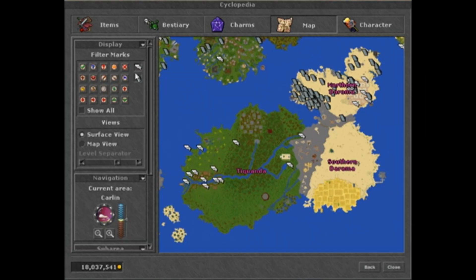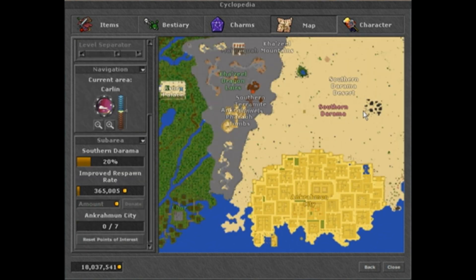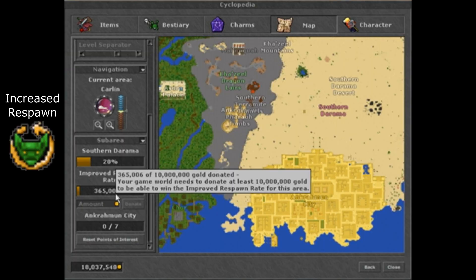In the bottom left of this tab you have the ability to donate gold to an area. Once 10 million gold has been donated to an area it will unlock increased respawn in that area for the next server save, though this does have a chance to unlock randomly every day. You can determine if an area has the increased respawn by checking for the icon by the name on the map.